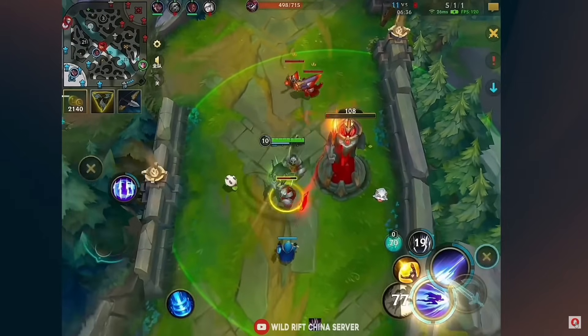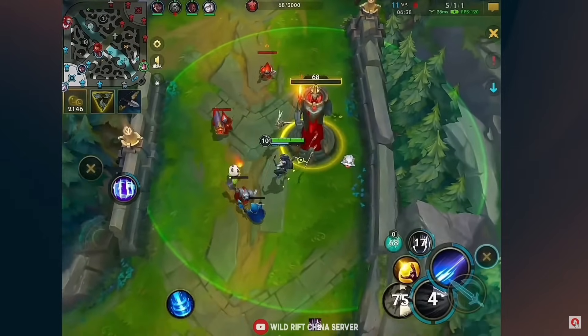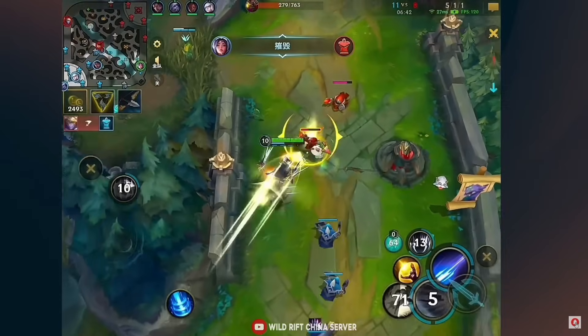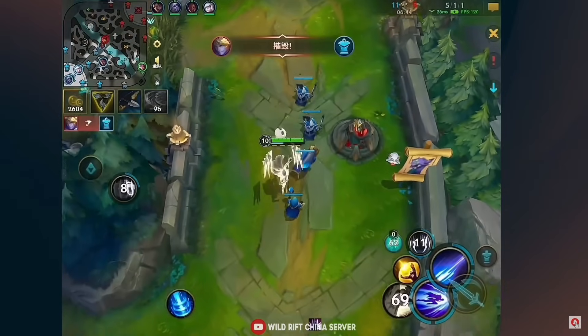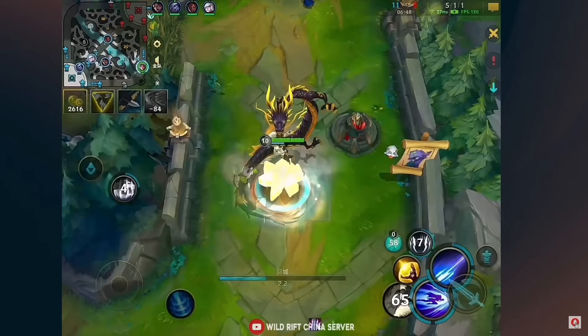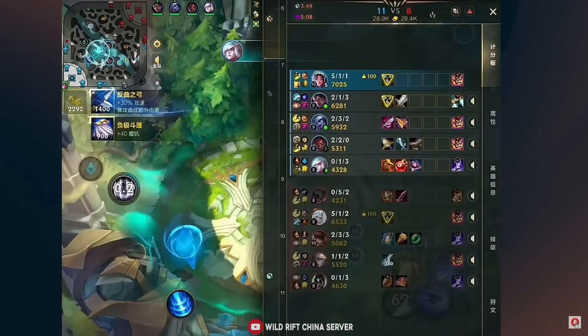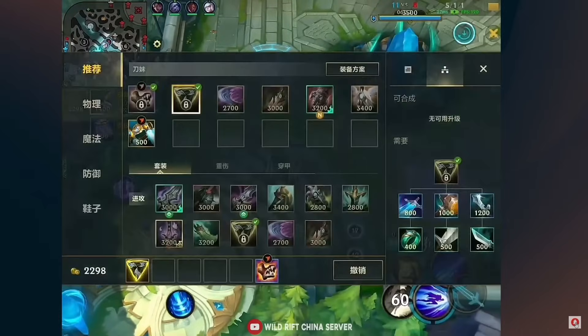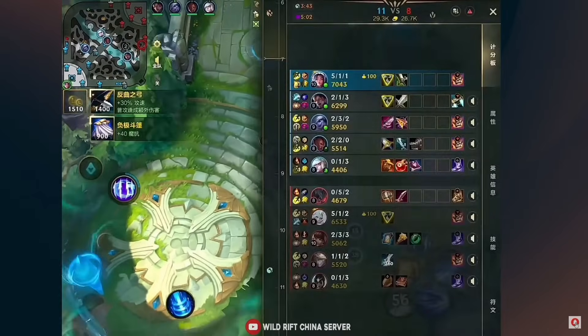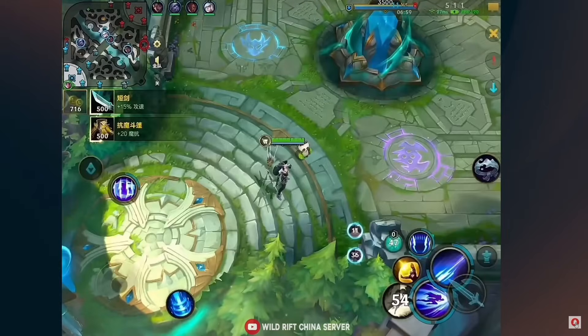Looking at the minimap, the enemy is pushing for their first tower, so Irelia has to take this tower down first. He gets some extra gold back, has a full reset, and now has a full Trinity Force in his pocket. Looking at the enemy team composition: he buys anti-healing against the Aatrox to make sure he doesn't heal for massive amounts.